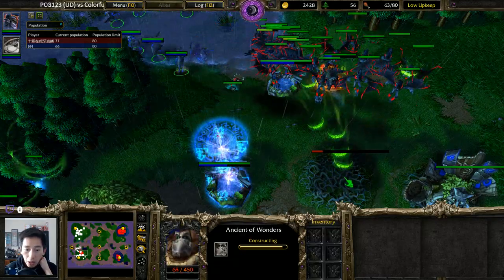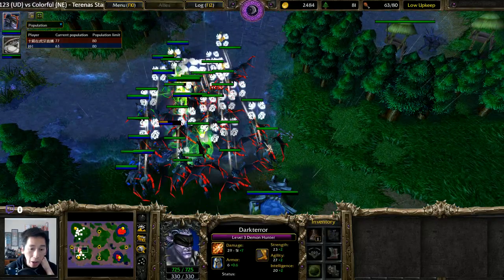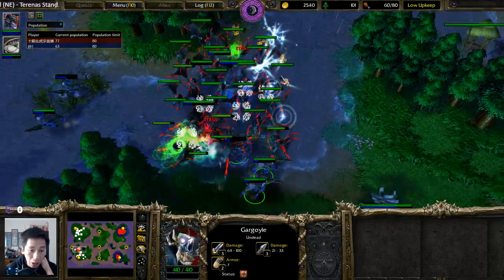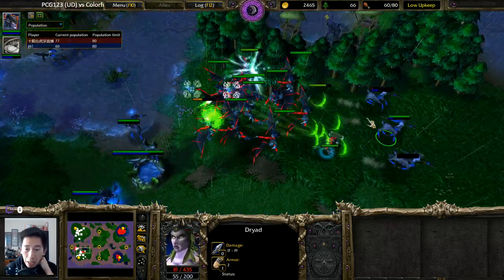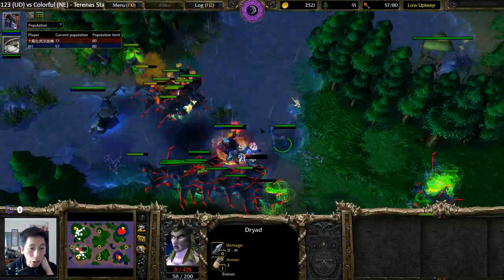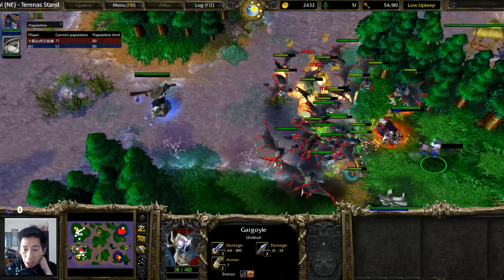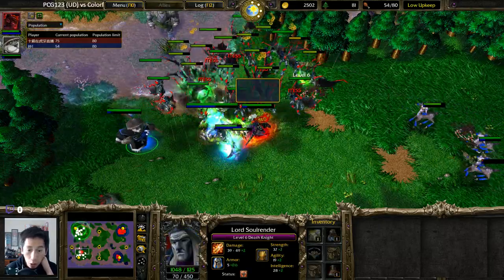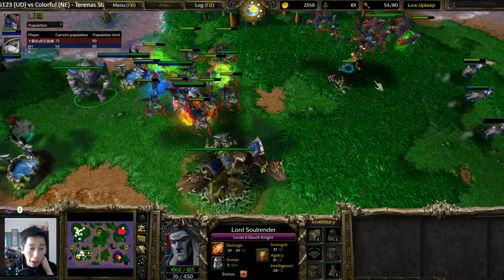Dryads are not very well upgraded. An Ancient of Wonders is quickly taken down. Drunken Haze, Breath of Fire, massive damage — scroll of protection and scroll of healing trying to come back. Gargoyles are dive-bombing the Dryads once more. Multiple Dryads get taken down one after another. There's another Breath of Fire, more units dove in. Panda is sitting at level four, Death Knight is at level six, still able to go after more Dryads.